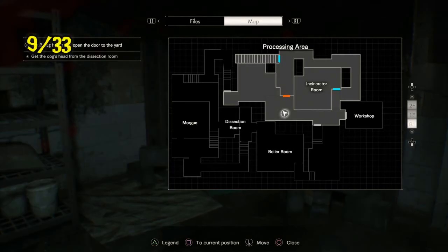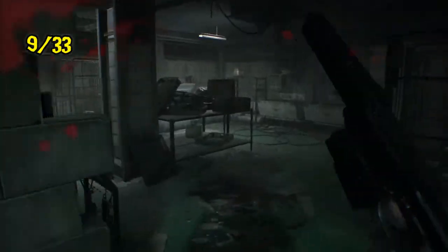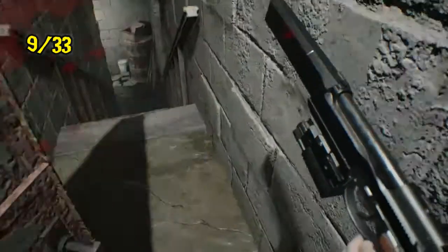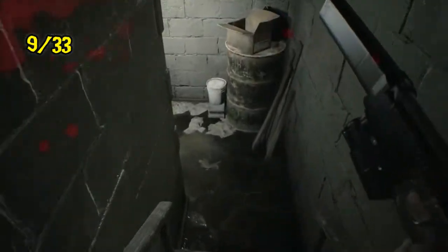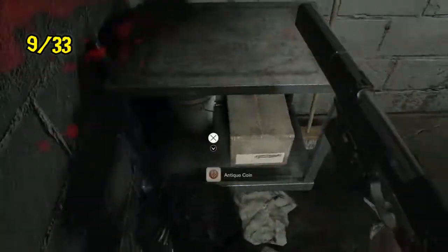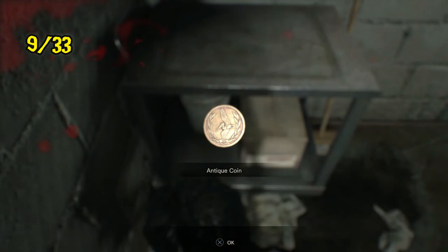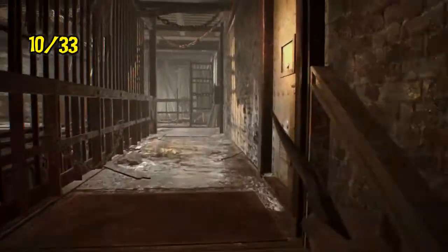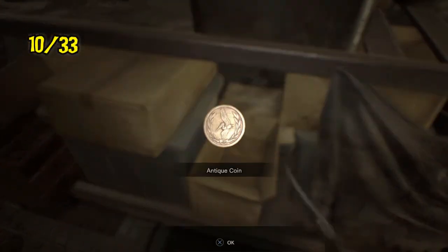Coin number nine is down where the bobblehead is, instead of being hidden in that alcove of the wall. It's down here by the snake key door and it's on the gurney right here. Number ten is in the actual dissection room. A lot of these are very easy to miss because they're not just laid out. It's over here in the box — there it is.